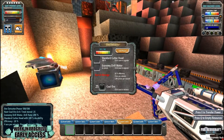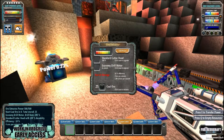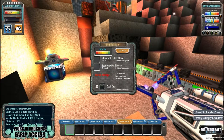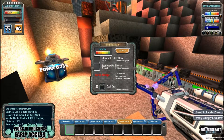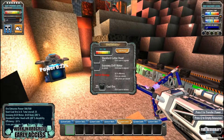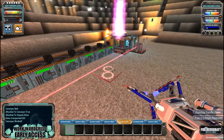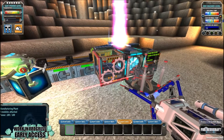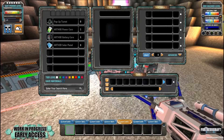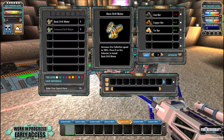If we open the ore extractor, you can see we've got no cutting head, no economy drill motors or anything like that. So what we're going to do is we are going to basically upgrade the standard cutting header. If we go to the manufacturing plant and we go to the drill section, you can see we've got a basic drill motor available.